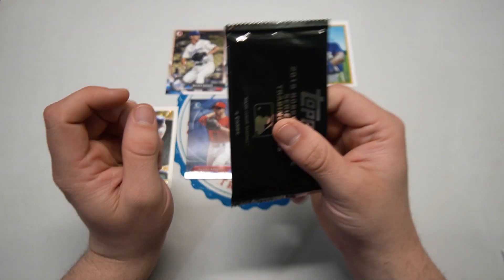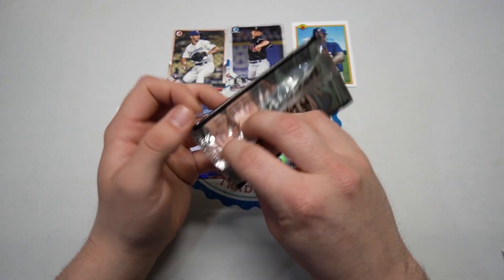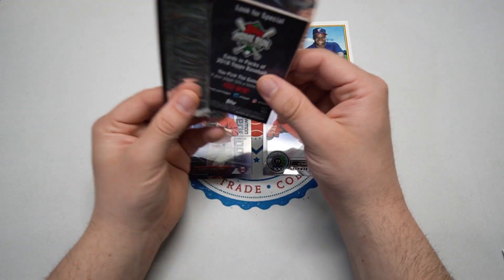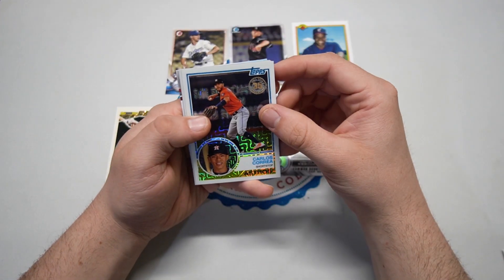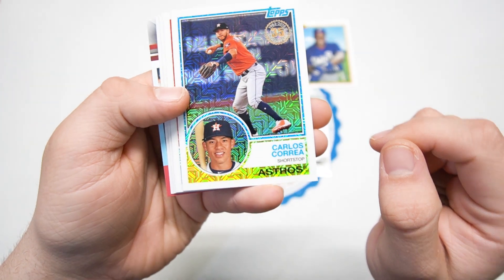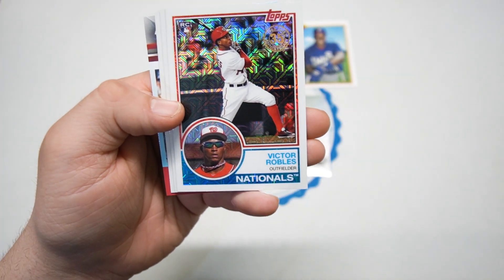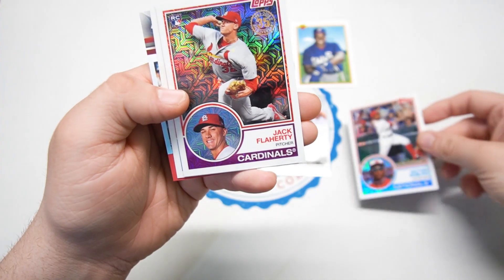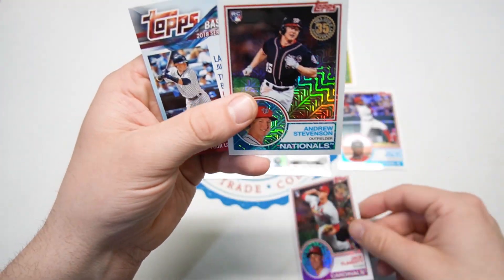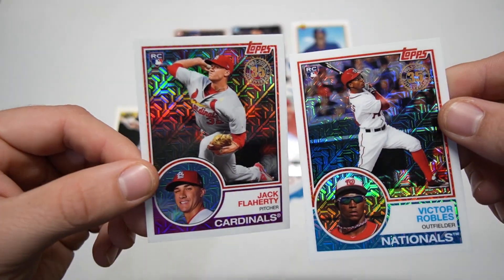Our final pack — 2018 Topps Series One silver pack. Let's check this out. It's a 1983 design. Hopefully we'll hit a nice card. I don't see any color on this one, but last time we did see an '84 design super fractor, so that was pretty awesome. Carlos Correa, not bad. Victor Robles — so we did get one of the big rookies in the Series One silver pack. Jack Flaherty — not bad. Andrew Stevenson — not bad. So I'm gonna say Jack Flaherty and Victor Robles are cards to add on the screen.